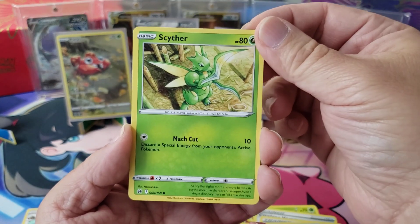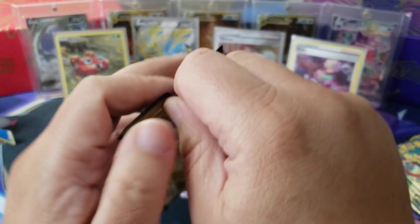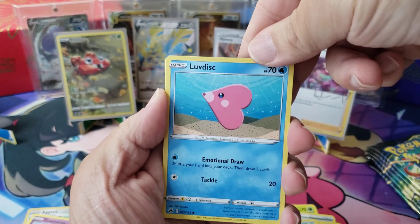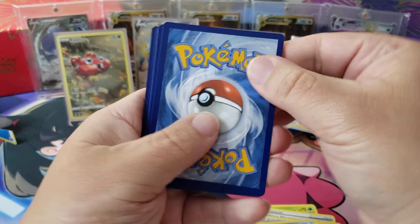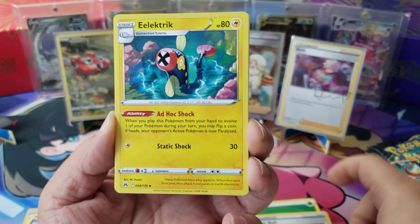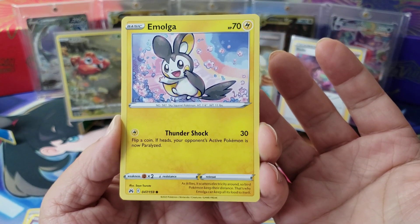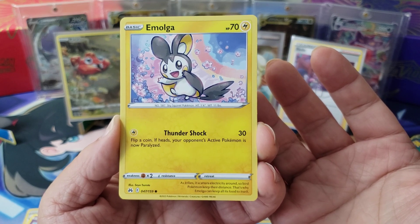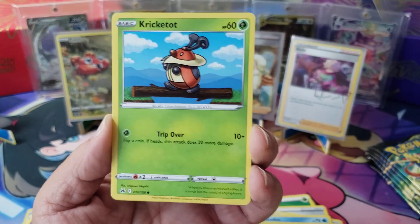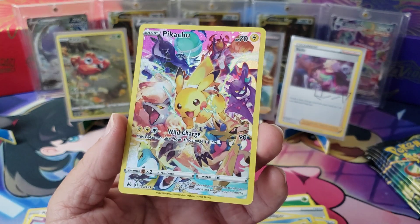Let's go, come on! We have a Scyther - yo, what's up bro? Oh man, come on. We're halfway, that's not bad. I would love to get one of the SARs or the special illustration rares. Come on - I really want that Semi-Seer and the Mewtwo. We got Lost Vacuum, electric energy, Love Disc, Emolga - Yanma, Ponyyard, a Crickety, a Wailord.